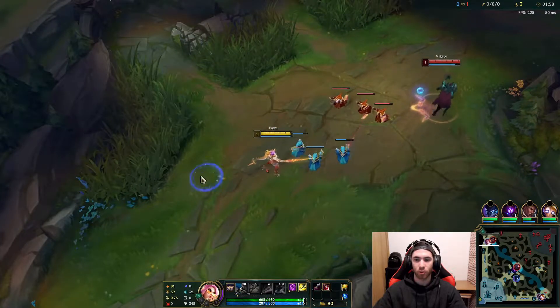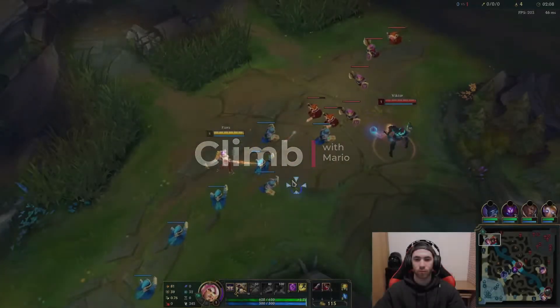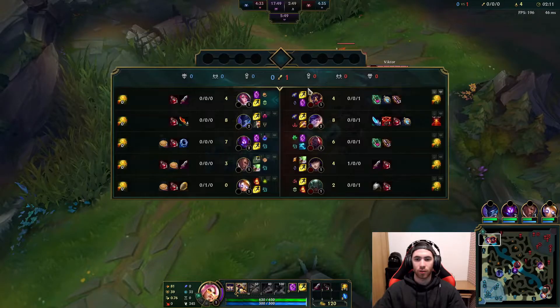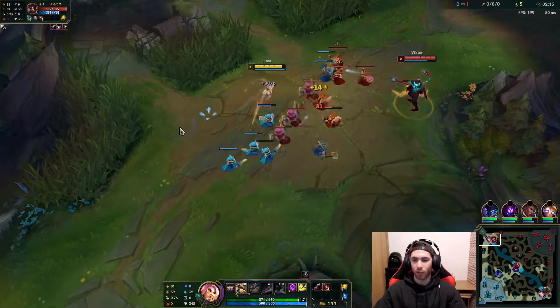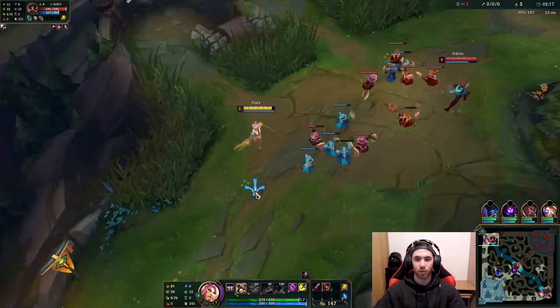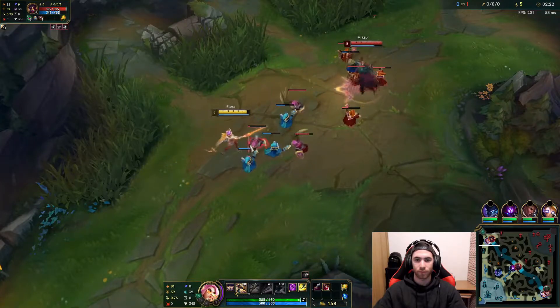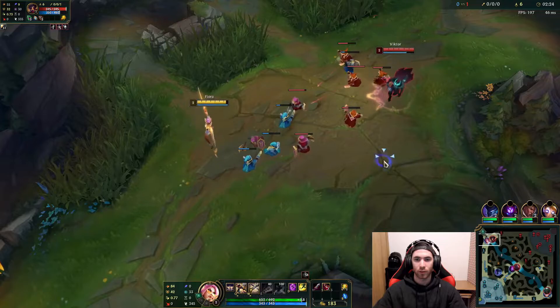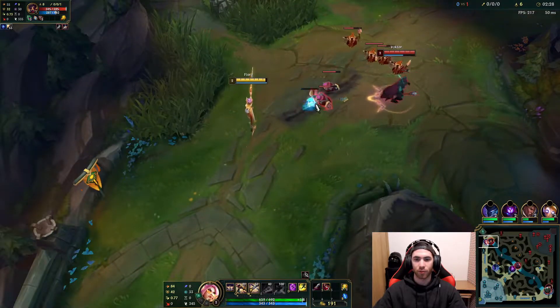We are slow pushing. I thought I would lane against Scion, so now I don't have the optimal runes, but it's no problem at all. I won't hit vitals — I don't want the minion aggro — so I want the wave pushing towards me.